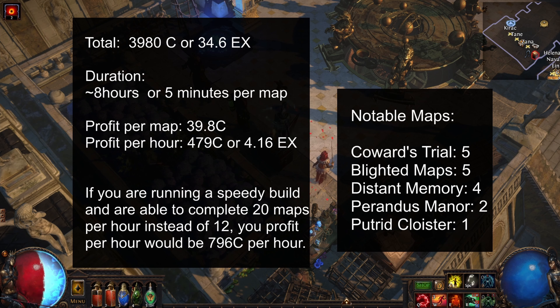Keep in mind, this is pretty much free currency — you're getting these maps as you're running the Atlas. Now, if you have a build that is able to complete 20 maps per hour, which I don't think is excessive, you are going to be making around 800 chaos per hour, which is a very, very big and absurd number, considering that if you do have a build that completes 20 maps per hour, you're also going to get quite a lot more Zana missions than a build which completes them in 5 to 6 minutes.